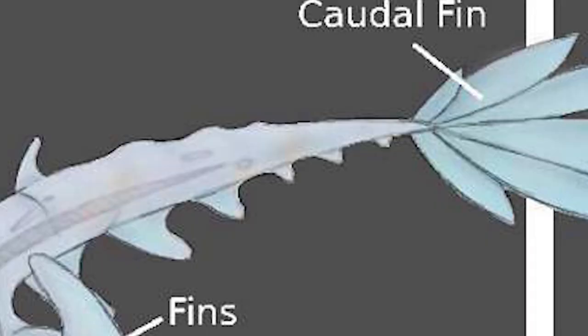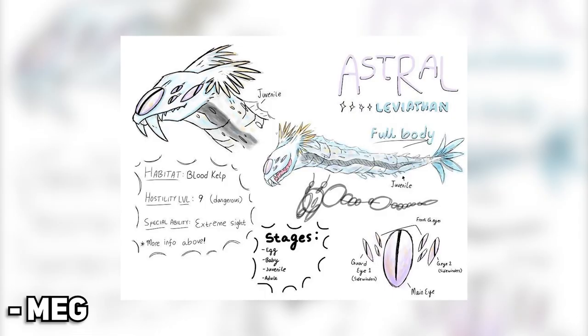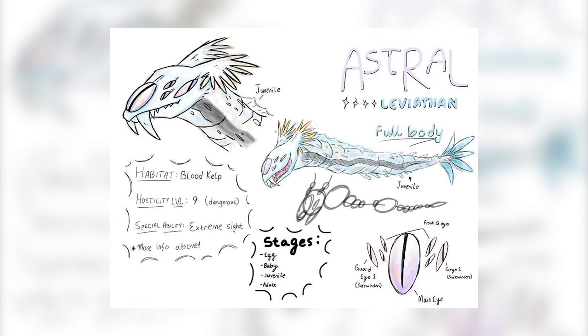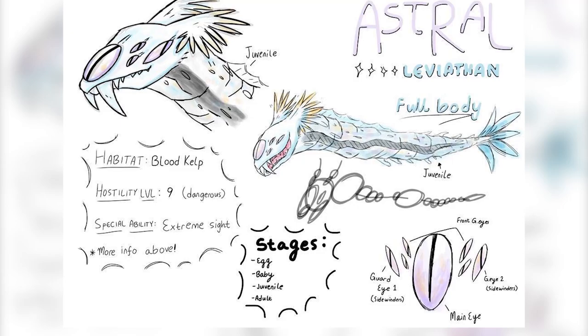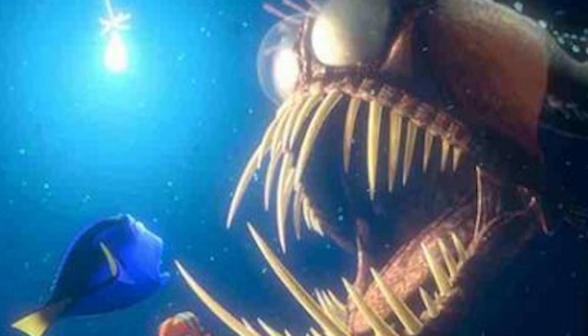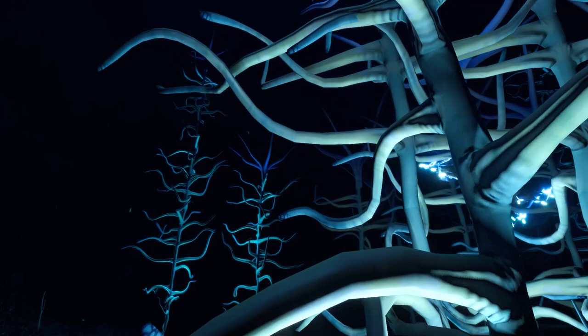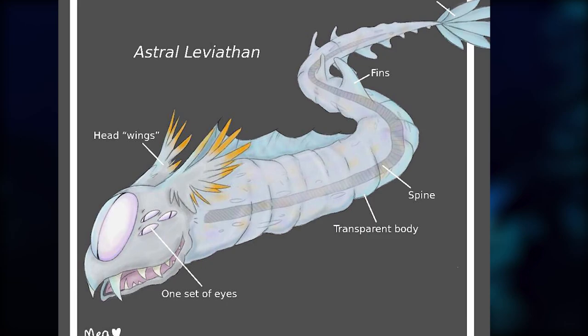Another fan-made Leviathan is the Astral Leviathan by the Leviathan of the Void, or Meg. This Leviathan would only be a bit bigger than a Reaper but still extremely dangerous. It can see extremely well in dark environments and has the ability to switch to thermal vision — which means, as a human, you're screwed. Its natural body glow works similar to the light of an anglerfish, drawing in curious prey for dinner. It would spawn in the blood kelp, hide in the dense parts of the blood vine forests, and surprise its prey. I absolutely love the concept and I think it looks especially creepy, probably because of those eyes.